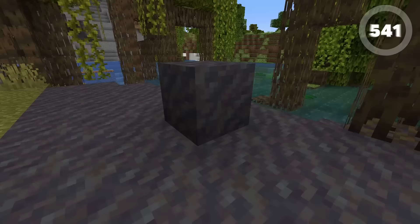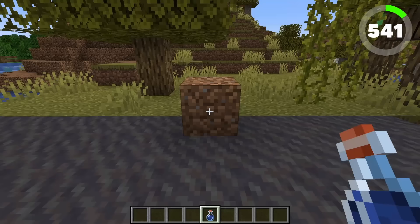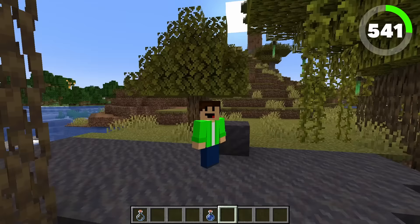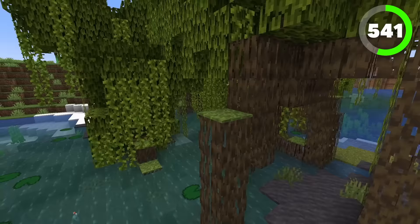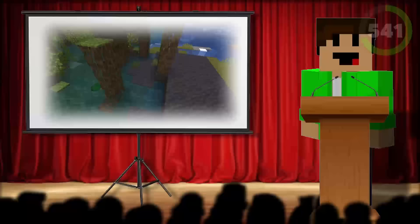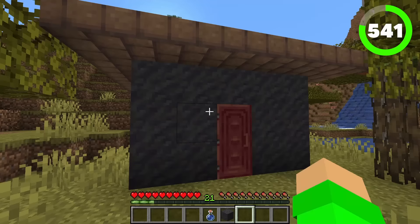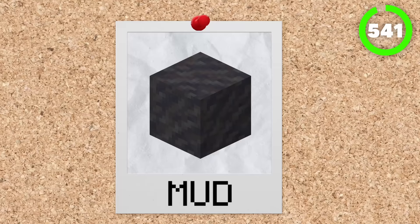541 is mud. You can create the mud block by taking some water and using it on a dirt block. Mud can go down a few paths: if you want to craft muddy mangrove roots, you can craft it with mangrove roots, and if you want to craft some packed mud, you can use some wheat. It also naturally generates in the mangrove swamp biome. Decoratively, you can use mud to build a swampy, slimy hut, but other than that, it's mud — it pretty much says what it is on the package.